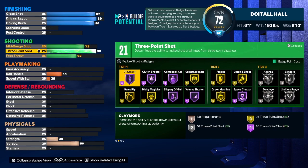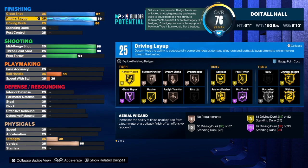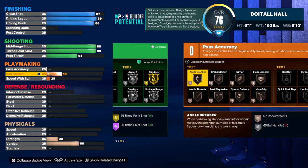The three-point shot was an 88. Some people probably want that 89 to get gold Agent 3 and gold Blinders — I understand that — but let's put it at 88. Mid-range has to be at 88 as well. These two can't go down. You need a 87 close shot and an 89 driving layup. If you don't want to drive and dunk, you can adjust that and get more out of the build, but I took the driving dunk up to 86.